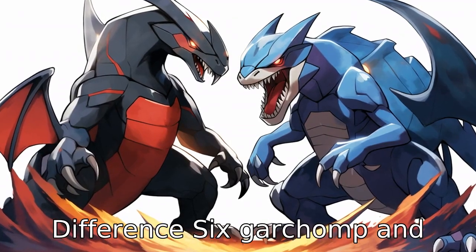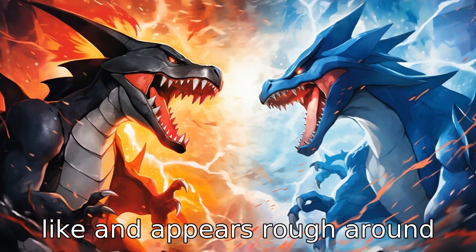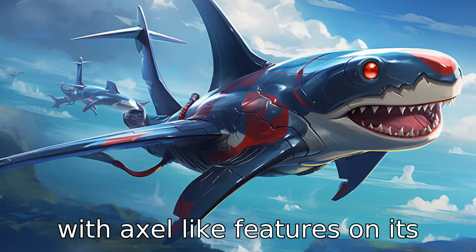Difference 6. Garchomp and Haxorus have a variance in their appearances. Garchomp is shark-like and appears rough around the edges with more of a reptilian look, while Haxorus is more dinosaur-like in appearance, with axe-like features on its body and jaw.